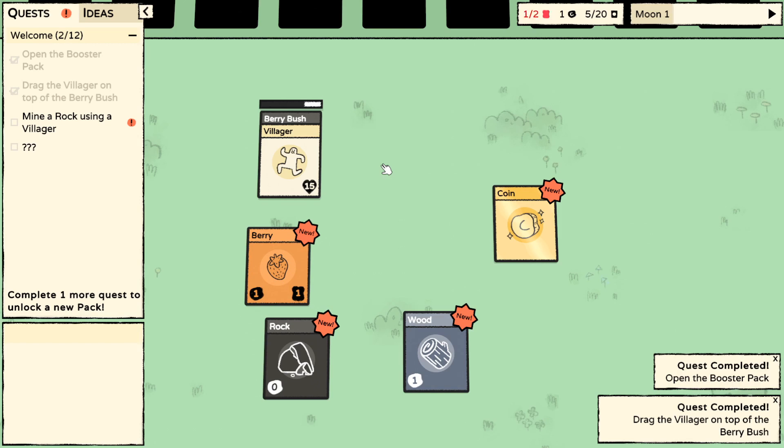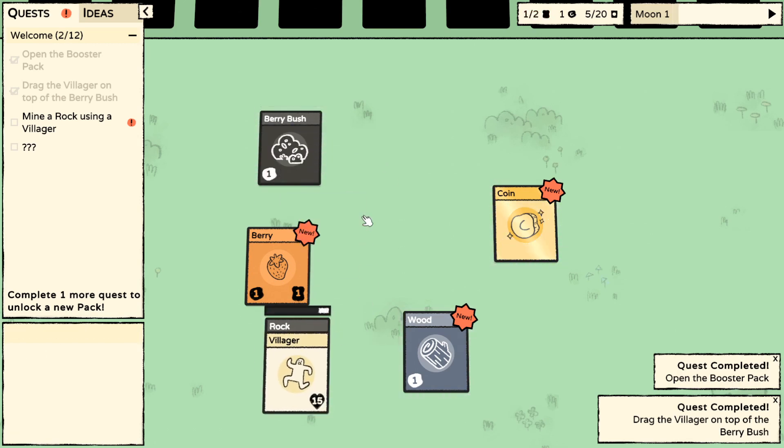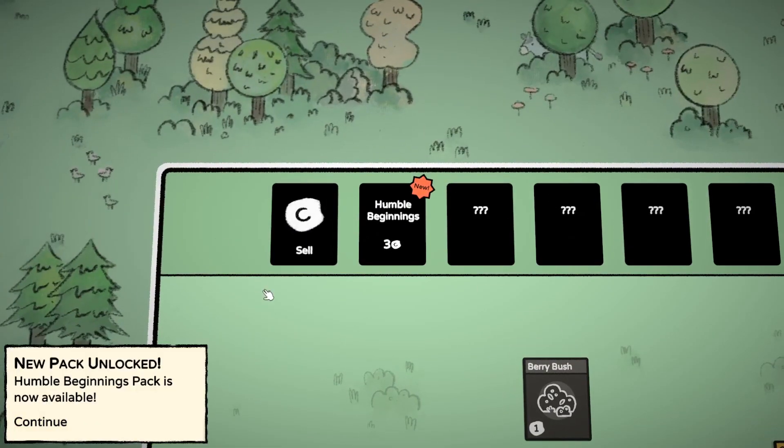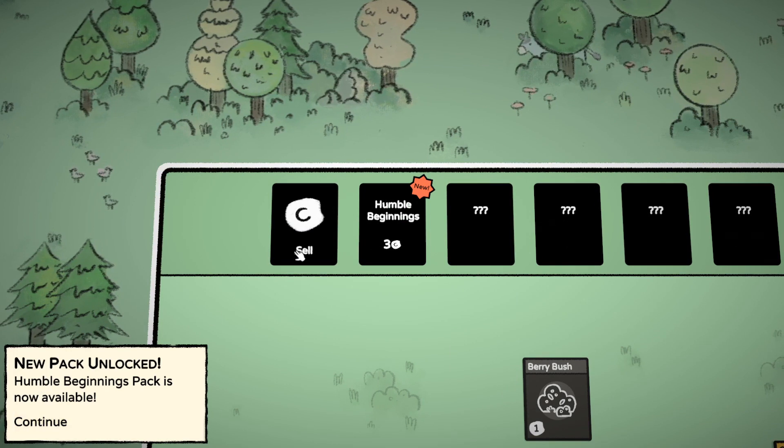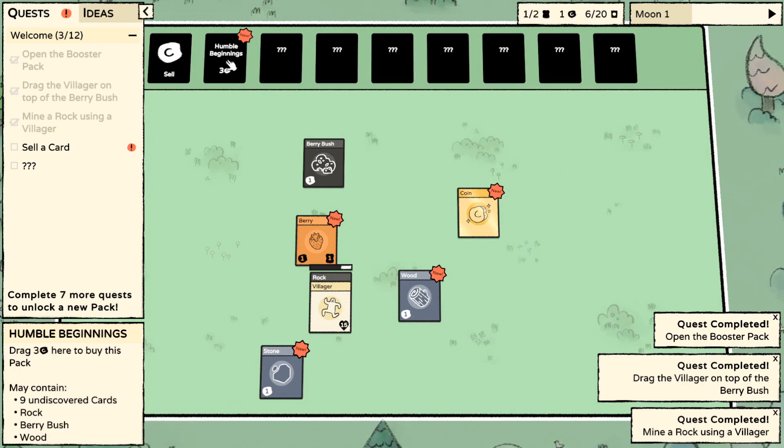I got a stomp. Mine a rock using the villager. Okay. I'll unlock a new pack. Wow - question mark, question mark, question mark, profit. New pack unlocked. You can sell things, you can buy things. I've got 1 coin and this costs 3 coins.